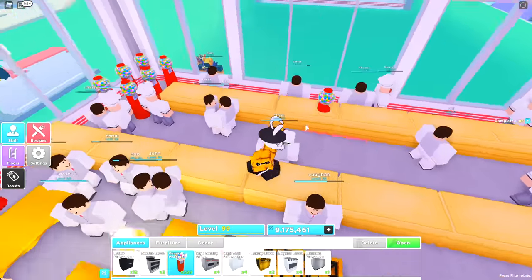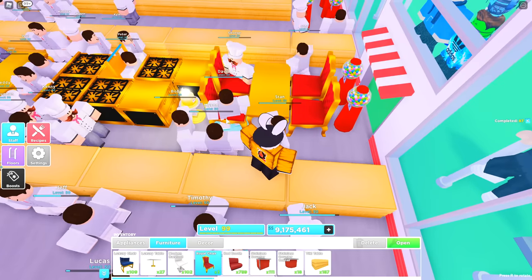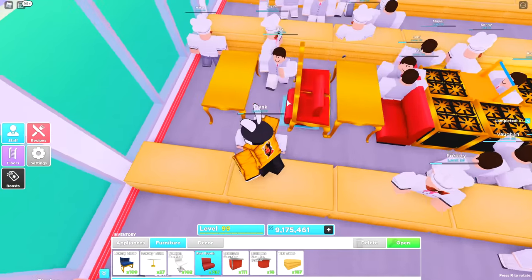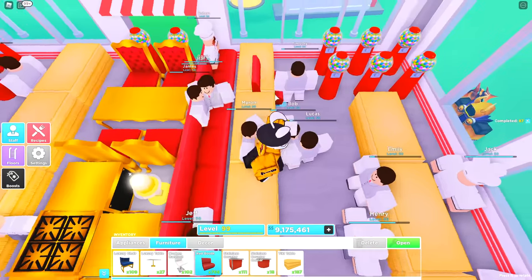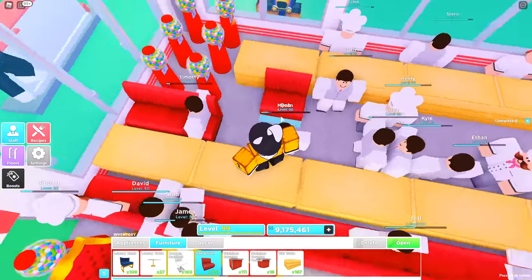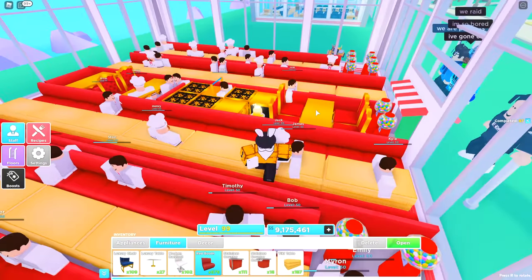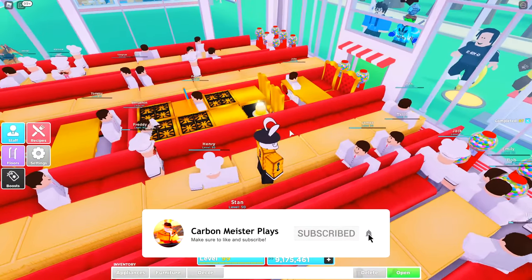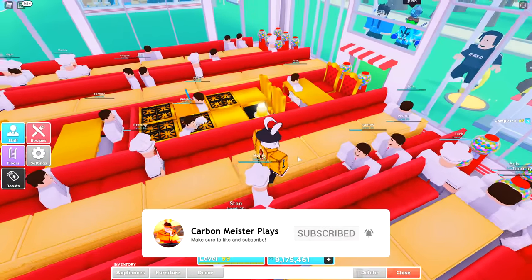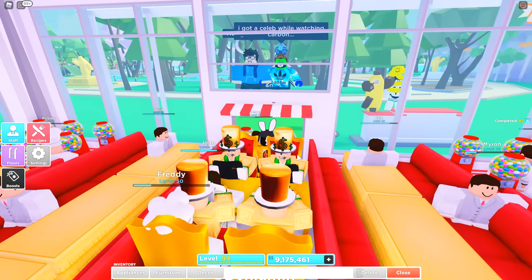Once you have this setup, go ahead and place down all your chairs — if you have royal chairs place them on the royal tables and then your chair of choice for the rest. Once you've done that it should look something like this. At this point it's literally just as simple as opening up your restaurant and every single customer will start swarming in.